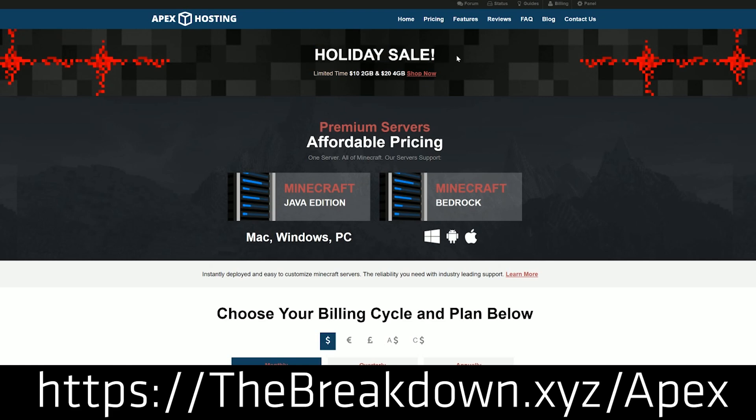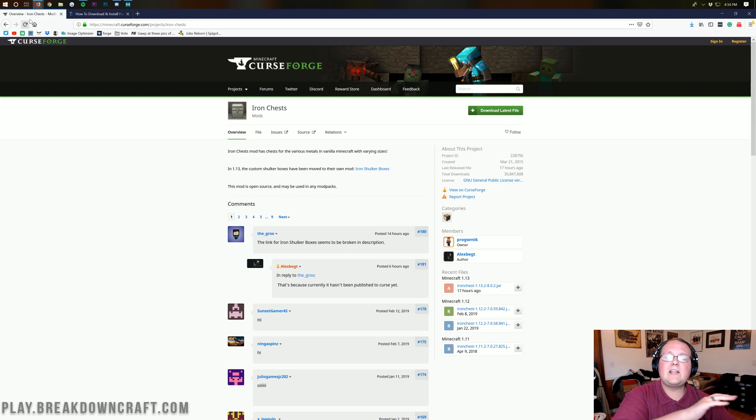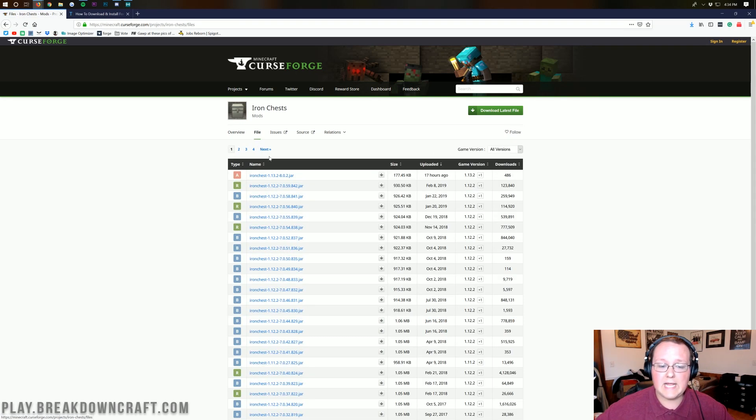We actually like Apex so much, we host our own server on them. Now, let's go ahead and get Iron Chest installed. The first thing you want to do is go to the second link down below, and it will take you to the Iron Chest download page. Before you just go ahead and click download, you need to make sure you click on Files. Because right now, Iron Chest 1.13.2 here at the top is in alpha. Meaning if you just click on the download button, it's not going to work. You need to click on Files, and then make sure that this is for game version 1.13.2, which we can see it is.